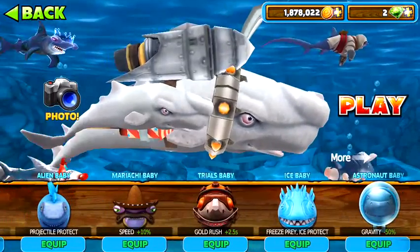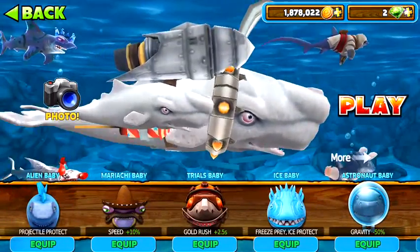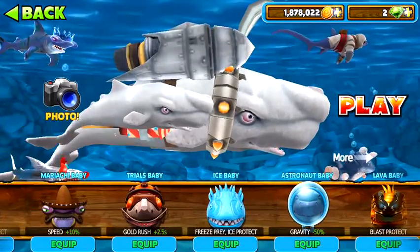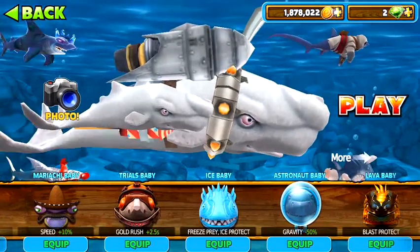So if you go with alien baby it actually projects trial protect. Mariachi baby increases your speed like plus 10%.